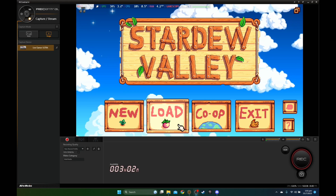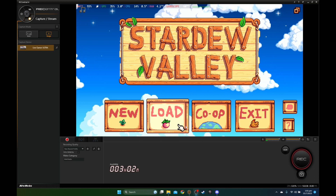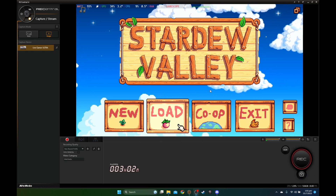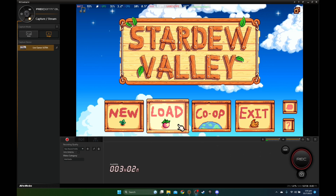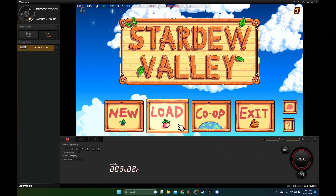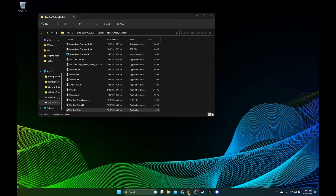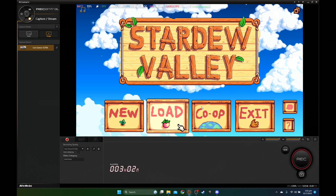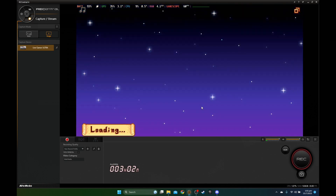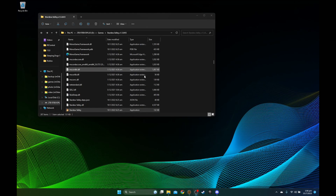Let's take a look at cloud saving for non-Steam games between the Steam Deck and your PC. I'm going to use the game Stardew Valley for today's demonstration. My Steam is connected to my capture card so you can see it on the PC. Here's the Steam overlay, and here's my Steam Deck — Stardew Valley — and I don't have any saves here.